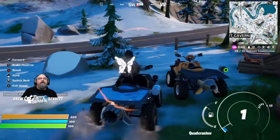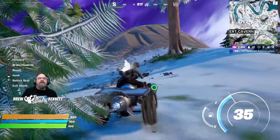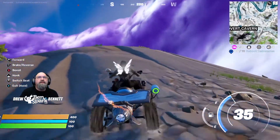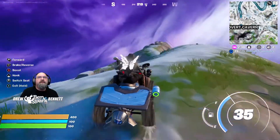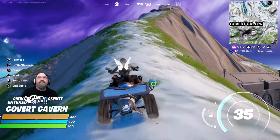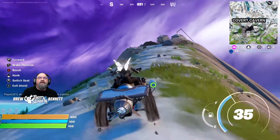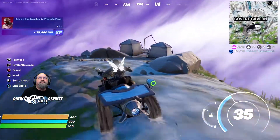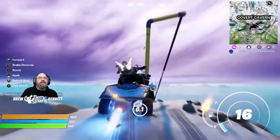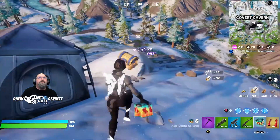I'm grabbing a quad crasher and I'm going to head up to Pinnacle Peak, which is at the top of Covert Cavern. I'm going to go in and drive on up there — we just have to make it all the way to the top. Drive a quad crasher to the top of Pinnacle Peak — there you go! I almost boosted myself right off and I didn't want to do that.